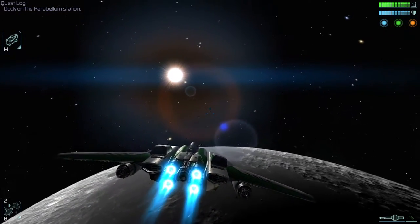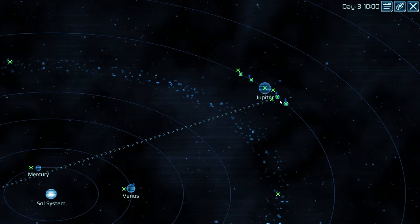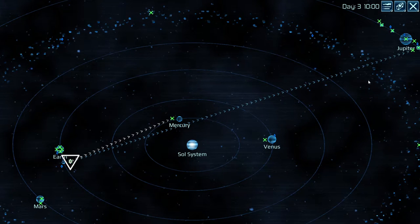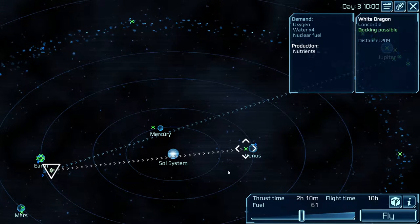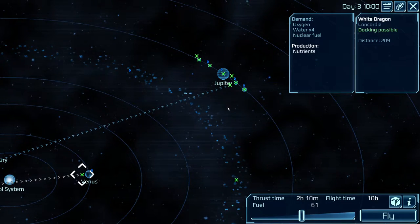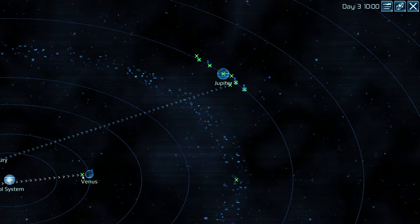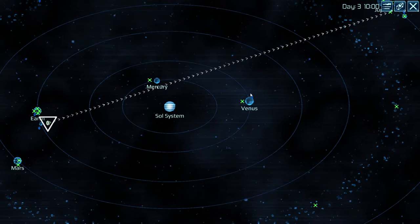To avoid pirates, you need to fly routes less than 15 hours. Let's take a look again — oxygen, nutrients, metal parts. I think electronics would be a good one, and medicines. They don't need medicines, do they? Right now I'm just looking at stations on the way there so we can pick up something that they need and just sell it there. Oxygen, water, nuclear fuel — well, that's what they need. They produce nutrients though. I think they need nutrients, so that's our game plan — we're going to go to Venus.